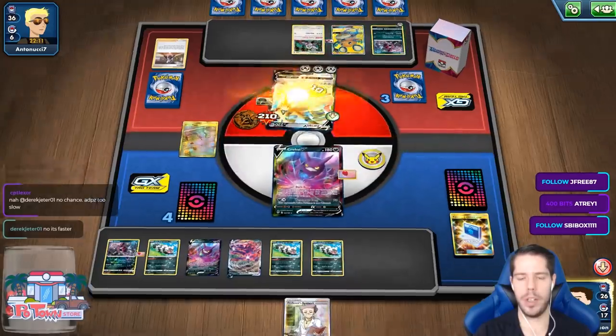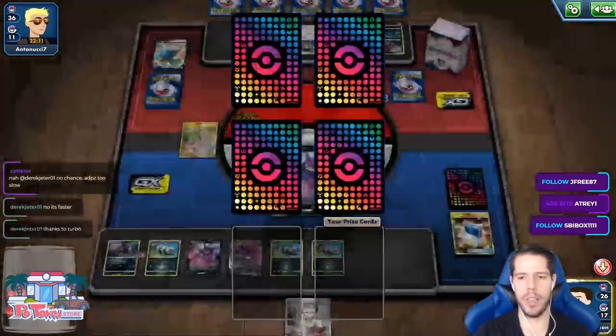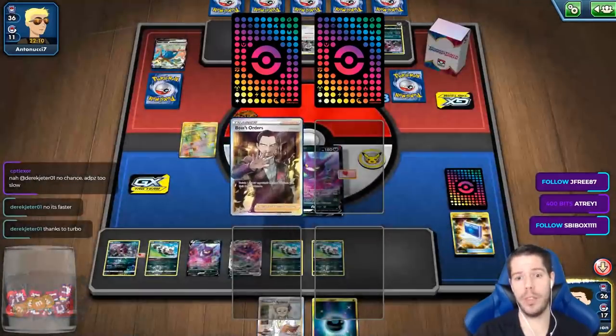ADP will still be pretty good, for sure. Give me Boss off all the prize cards. Give me Acro Bike at least to dig for it. Oh, okay — well, that works. There we go. That was the plan all along.